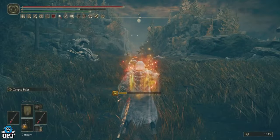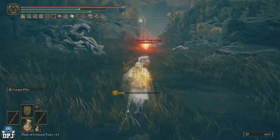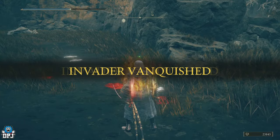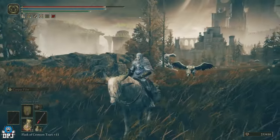Once you push forward you should be invaded by a guy called the Ancient Dragon Man — you're seeing this on screen now. I was actually surprised by this guy and he kicked my ass the first time, so I had to come back. You want to take him out, and upon doing so you need to push on forward from this very area.